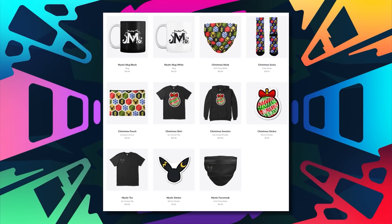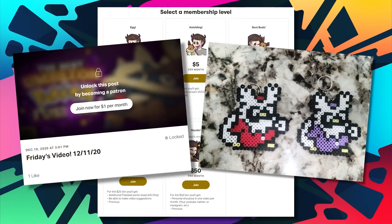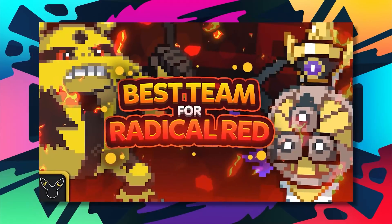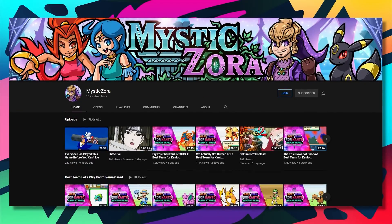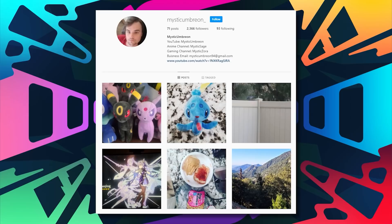Yo guys, right now we have new limited merch over on Teespring, and I just revamped my Patreon with some brand new perks: early thumbnail access as well as a surprise charm every month. I also stream Best Team for Radical Red, and episode 1's up. Follow me on my socials, especially Insta and TikTok — I'm getting really active out there. You may even get subtle hints for videos and cute pet photos. All these will be in the description below and in the icon above.